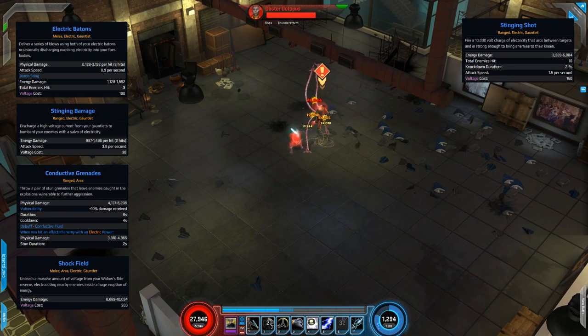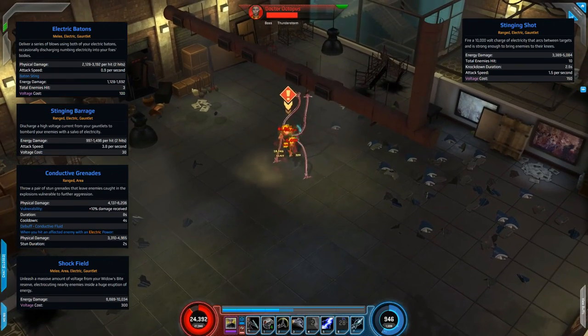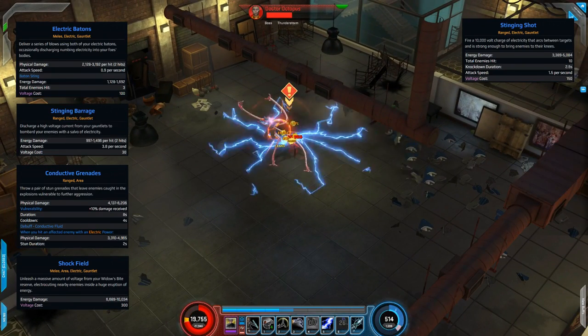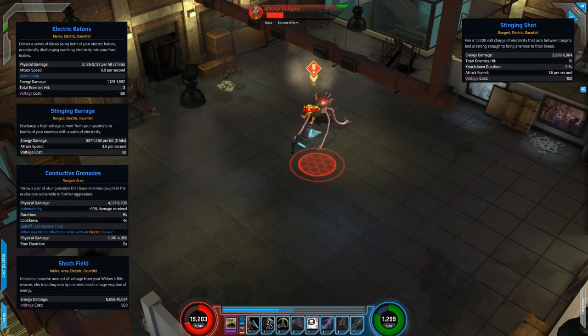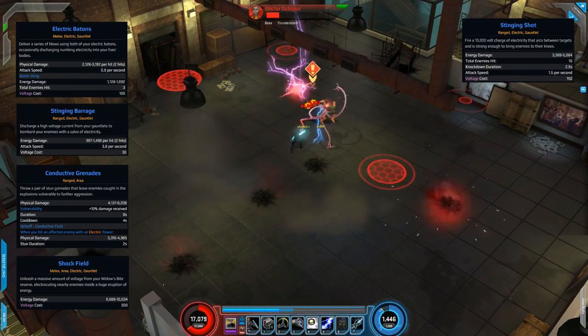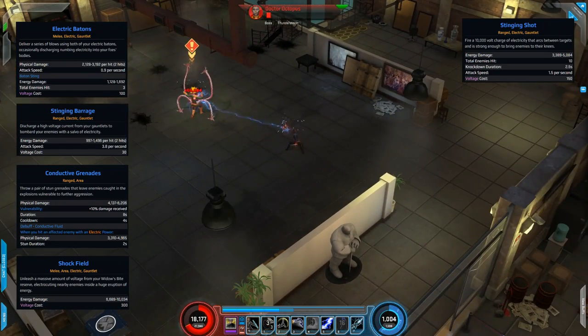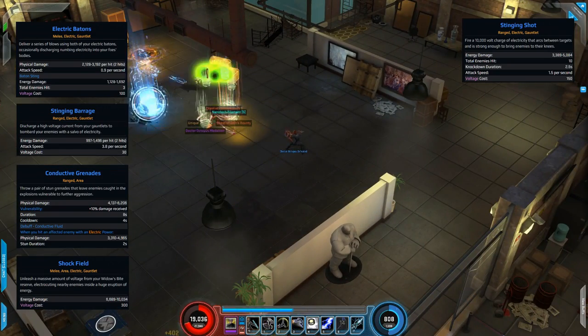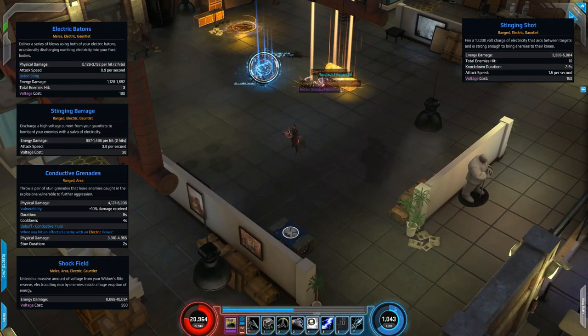For the final Voltage skill we have Stinging Shot — she fires blasts of electricity that arc between up to ten different enemies, which is a huge number, and on top of that it knocks them down for 2.5 seconds. I really do like this and it makes the Voltage side of things very good for clearing trash. That's Dr. Octopus down, fairly easily. So what we'll look at next will be her grenades and gadgets side of things.